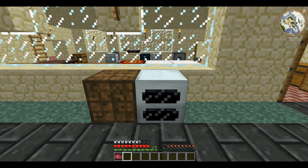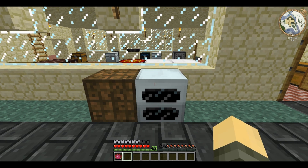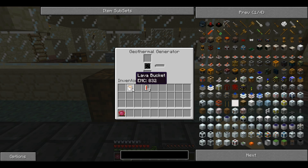As its name suggests, a geothermal generator generates electricity, or EU, from heat. The power source is lava. You place the lava in the bottom slot here. The top slot is where you charge stuff. The little glass-looking thing here is lava storage — internal storage of lava. And this is the internal battery.